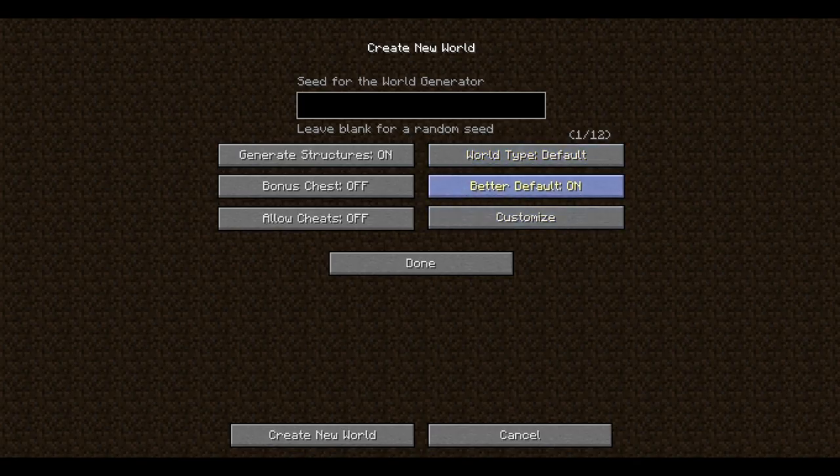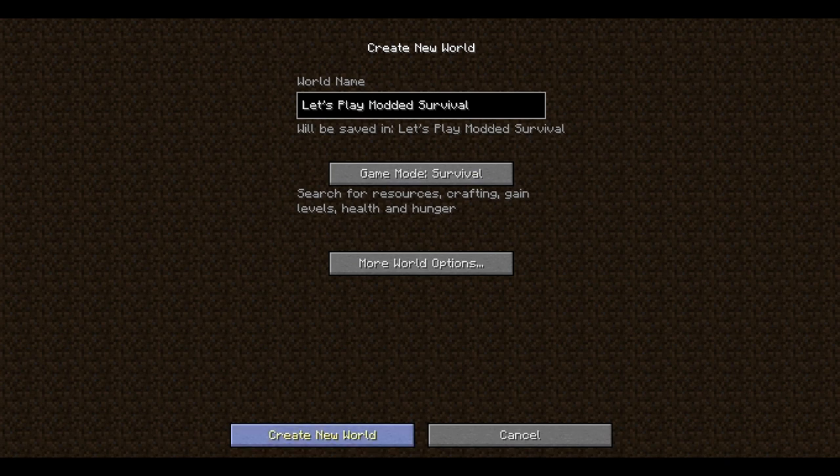We're just going to go with Default, Better Default On. What could be a good seed? Insert Good Seed here. There you go. Alright, let's get started.